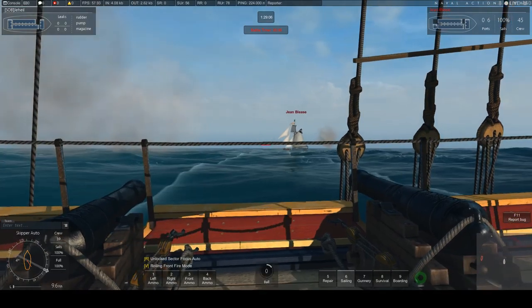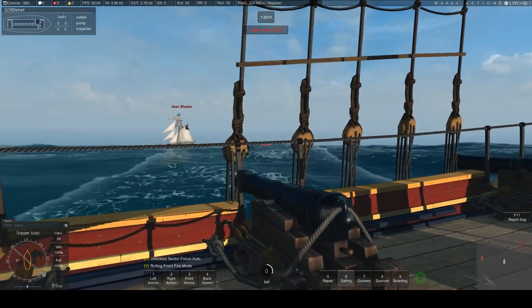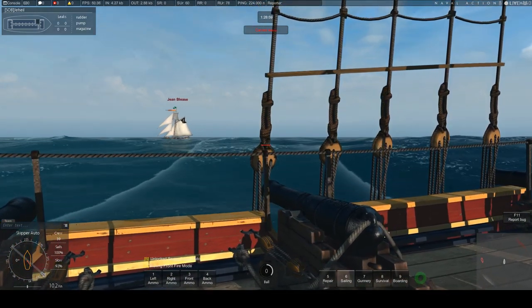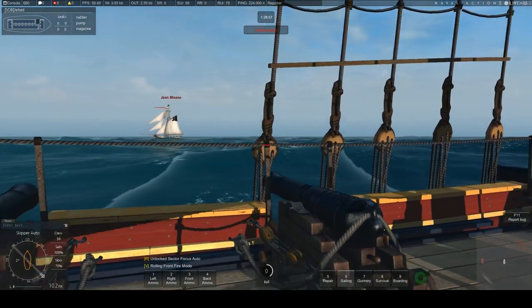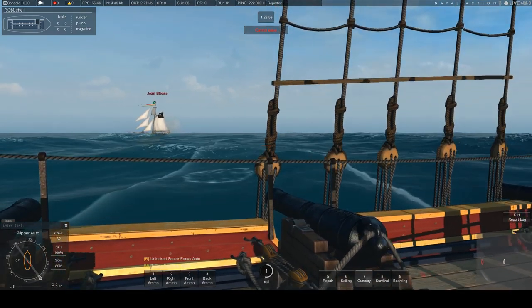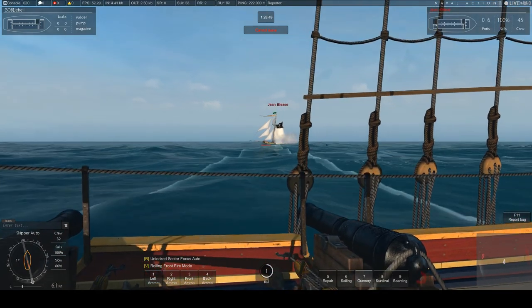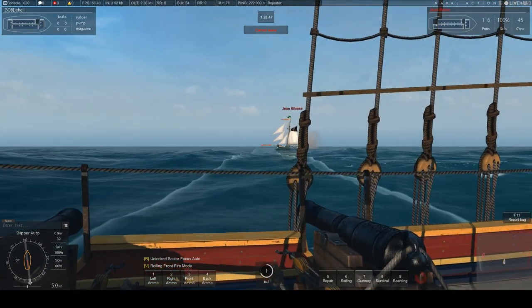Now you'll see here it shows 'ball' - that's me reloading. At the moment I've got my guys in sailing mode. I can press seven, and you'll see at the bottom of the screen there and you'll hear the whistle going. So now I've dropped down to gunnery. This will mean I reload slightly faster.